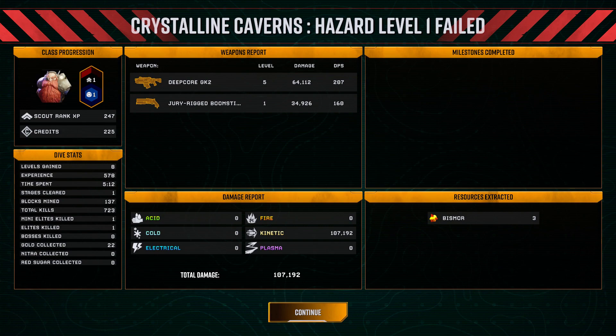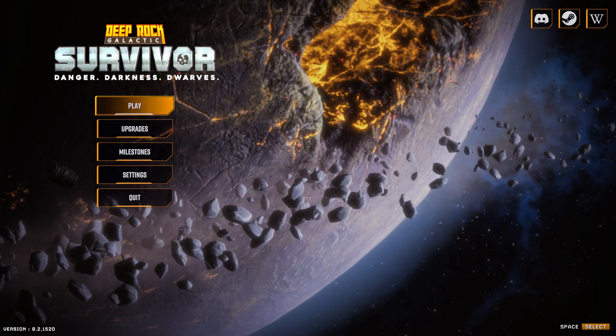And I did get some Bismor from those things I broke. Mini-elites killed: one. Elites killed: one. Bosses killed: zero — that's worrying. Nitro collected: zero. Red sugar collected — that must be that thing I needed. Keep an eye out for that. Let's try that again.